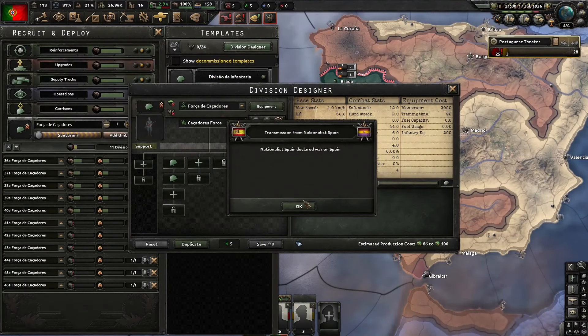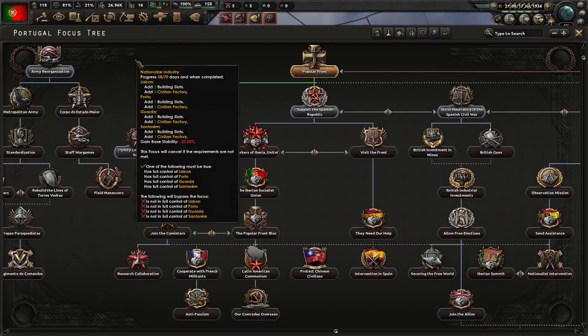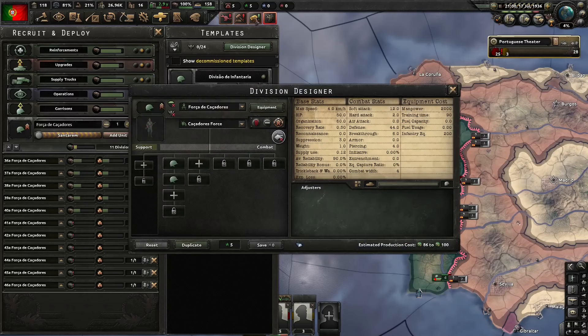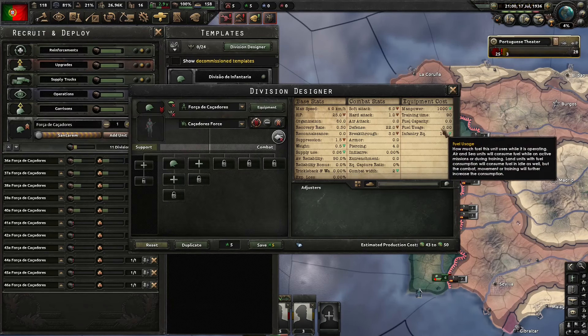The Spanish Civil War has just started — perfect, stopped at the right moment. For the next focus after Nationalized Industry, we will of course Support the Spanish Republic and we are going to become communists. Since we've reached five army experience, we will reduce our small template even more to get some more infantry equipment back.